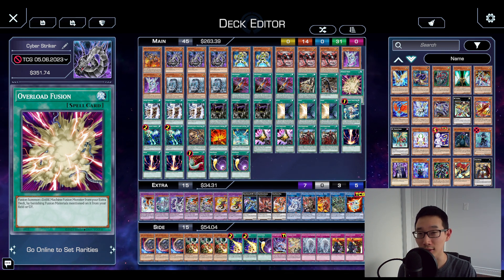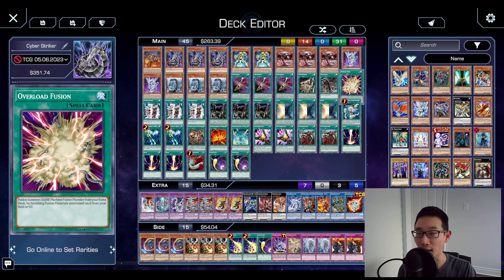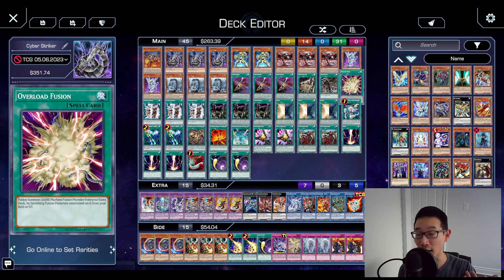I decided not to play Cyberload Fusion. I was trying it initially but ultimately cut it out. It's a good card, especially in a grind game — let's say you have Overflow, you banish some cards, pop some cards, and then use Cyberload Fusion to return those banished materials back to the deck and pop a couple more. But drawing it in your opening hand is usually not very good. Also, I'm not main decking Overflow either because I really want to dedicate to OTKing with this main deck. And Thrust, if it becomes live in hand, can also get access to Overload Fusion, which is very nice.